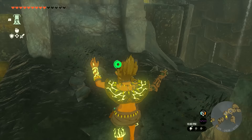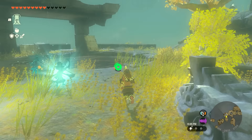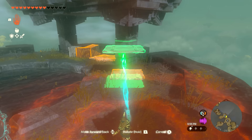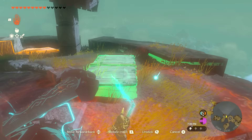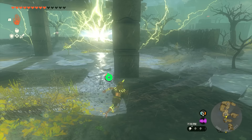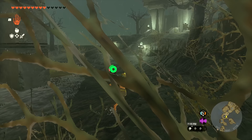Once you're up top, jump over and climb up the broken bridge area. Grab some wooden planks, rotate one and attach it to the other to build a makeshift bridge. Pick it up and drop it on the ledge — it'll land perfectly and you can run across. There's an enemy up here, but you don't need to fight him; just work your way around the back.